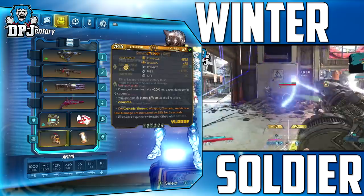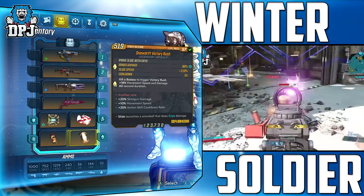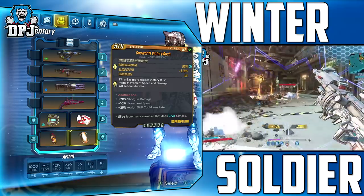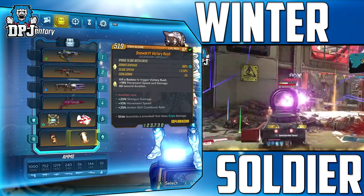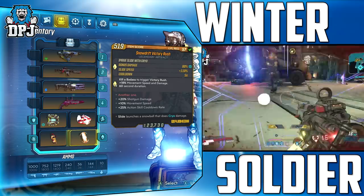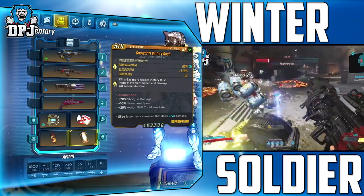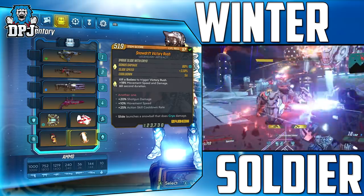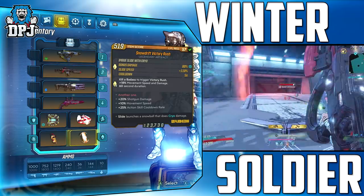And lastly we have the Artifact. My go-to is the Snowdrift Victory Rush, which gives a crazy slide speed that pairs with Violent Momentum for deadly results. Sliding also creates a snowball. Killing a Badass triggers Victory Rush: plus 18% movement speed and damage with a 60 second duration. In my opinion it is absolutely brutal and the effects on this build are unmatched by any other artifact. Skills on this you want shotgun damage, movement speed and action skill cooldown. This artifact also drops from Sloth in Konrad's Hold — so two items from the same location.